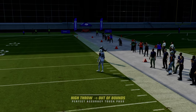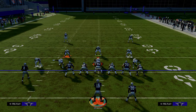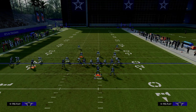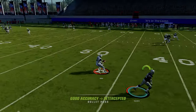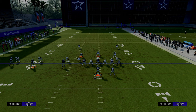The running back wheel route is one of the better routes in the game for attacking man-to-man. It's super effective, and if you play Madden long enough you know most people are going to want to user that defender. What's often going to happen is the coverage will have a linebacker matched up on the running back, and when he cuts upfield he will absolutely get inside leverage. You just want to free form the pass to the space created by that separation.